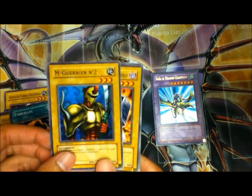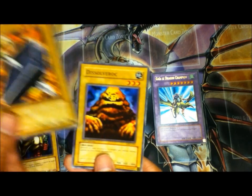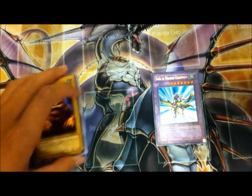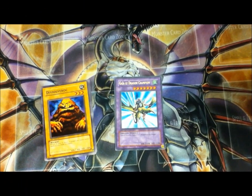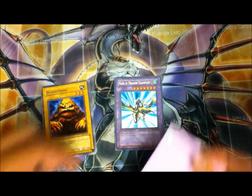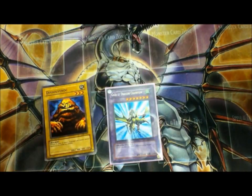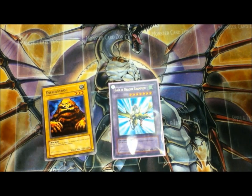Wow — Spark, M-Knight 2, Trial of Nightmare, and Dissolve a Rock. Oh my god, I should get a sleeve. Alright, here we go — pink sleeve.